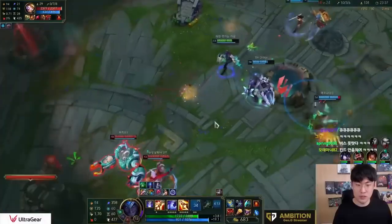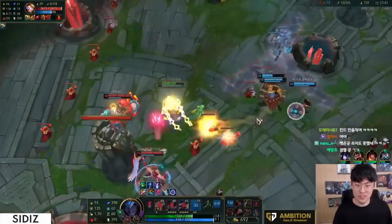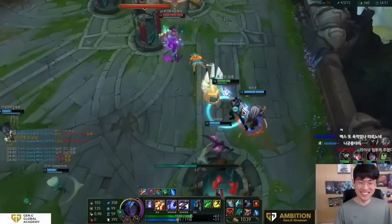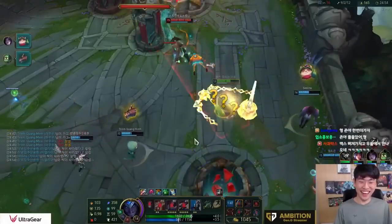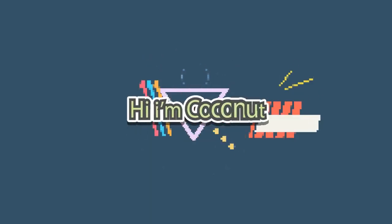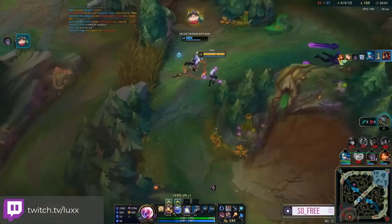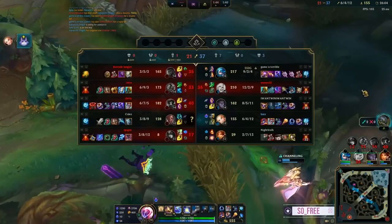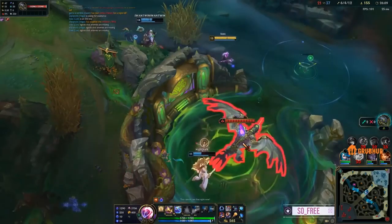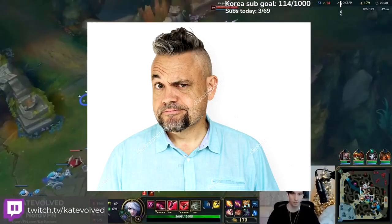So one day, I was getting my daily dose of Synapse when I saw Ambition pulling some funny business on the Rift. And then I was getting my daily dose of Coconut when a streamer named Lux came across this. So I was like, is this a new thing? Did Riot break something again?